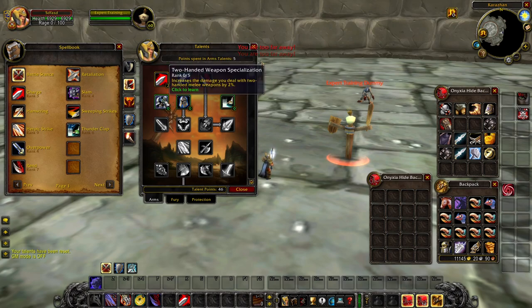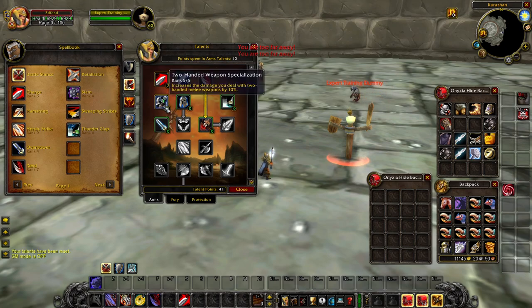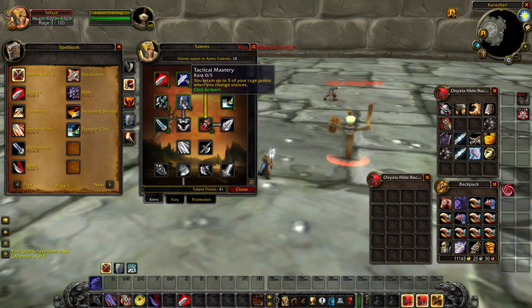Two-Handed Weapon Specialization — instead of 5%, it's 10% in total on Wallcraft. So when maxed, you'll be receiving a 10% total damage bonus with two-handed weapons. It's a very strong talent to begin with. Moving on, Tactical Mastery is unchanged — it's a staple talent, very strong, and there wasn't really a need to change it.